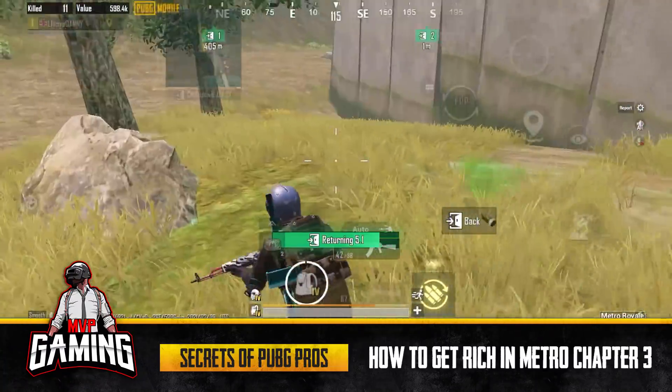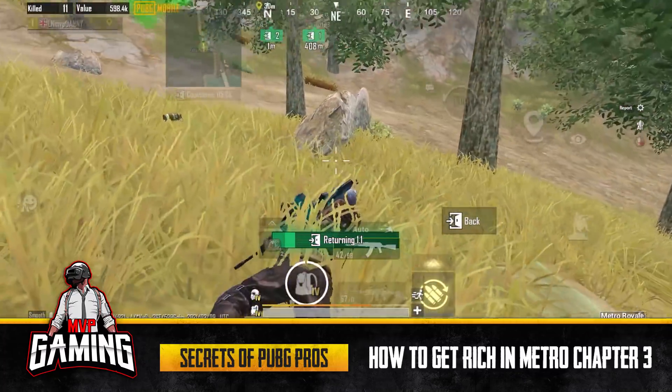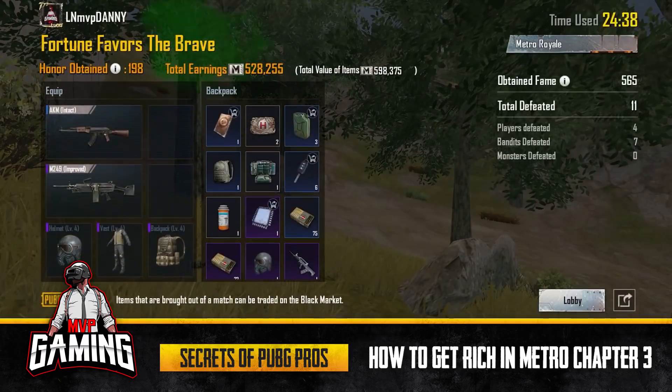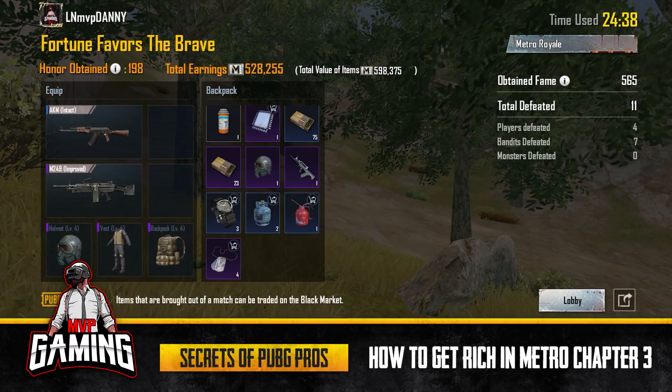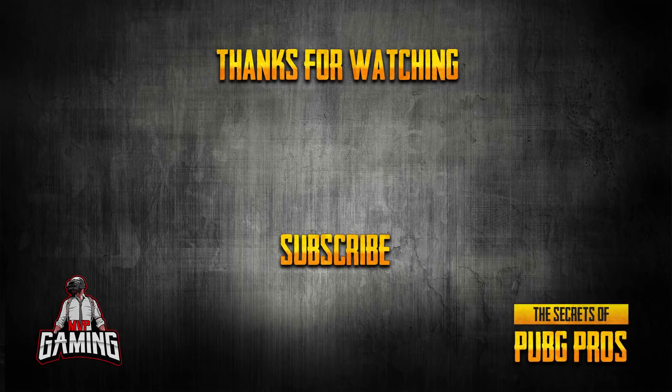That's it for this video. This is what you need to do to start out in Metro Royale Chapter Three — the best strategy I've perfected over the last two chapters. Total earnings of 530,000 is not bad at all for a first game when you're starting from zero. That's my perfect strategy — hope you enjoyed it, make sure you're subscribed, and I'll see you in the next one.